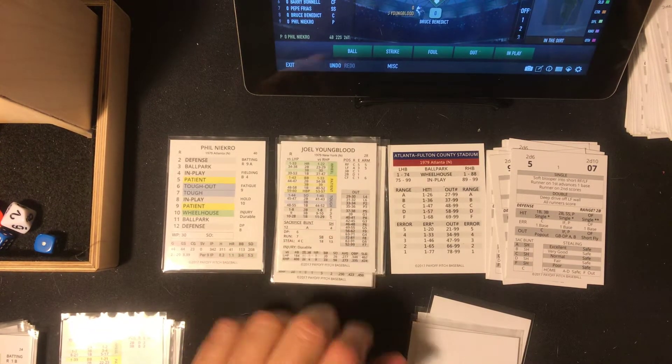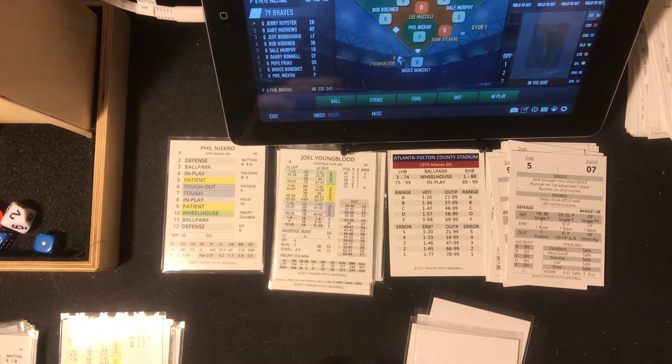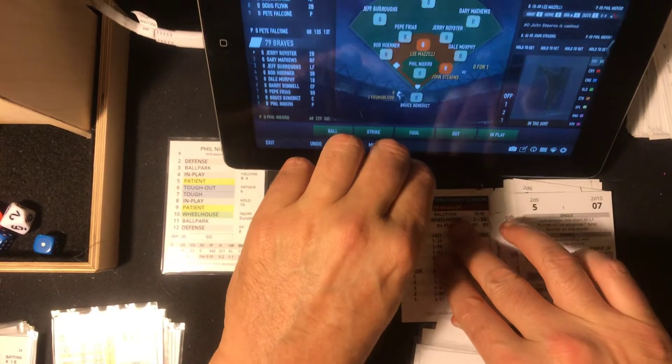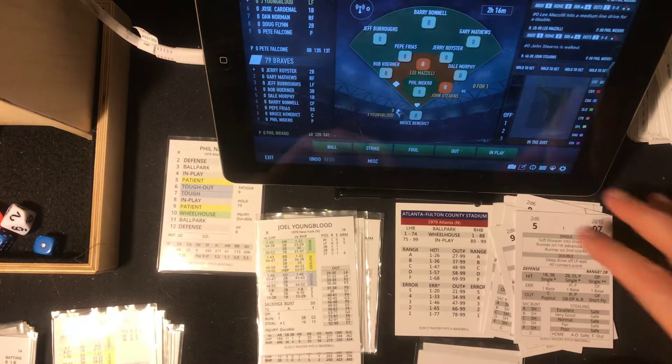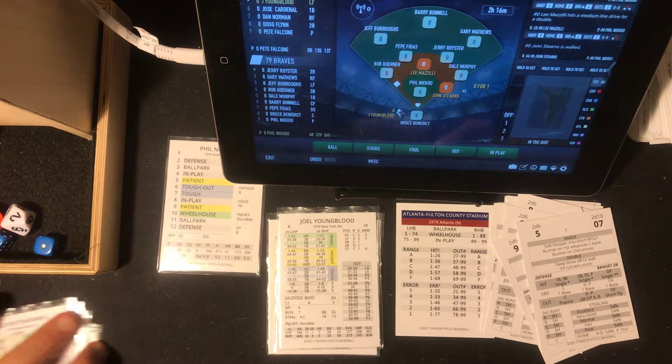And it's Joel Youngblood. Now we can check here using iScore — let me show you iScore. That's what iScore looks like when you play with it. And then we're just going to move this over here.